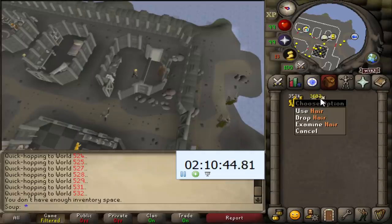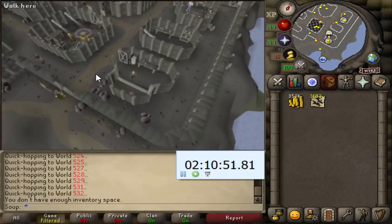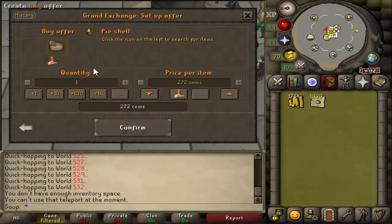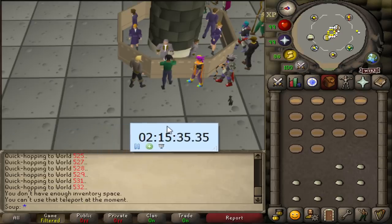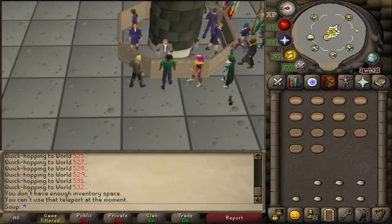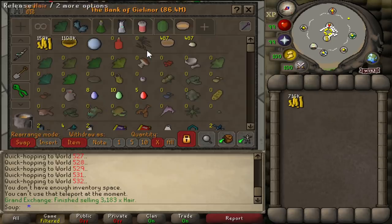Two hours, 10 minutes on the clock, and we've collected 3,183 pieces of hair. It only cost us 10k, so our return is going to hopefully be very good. I'm going to throw all the hair in the GE for 225 GP each, and while I wait for it all to sell, I'm going to invest the rest of my cash stack into pastry dough and pie dishes. We tested this method during one of our unusual money-making videos and it made us around 230k. All I'm going to do is turn the dough and dishes into pie shells — a pretty relaxing way to make a bit of money while bankstanding.